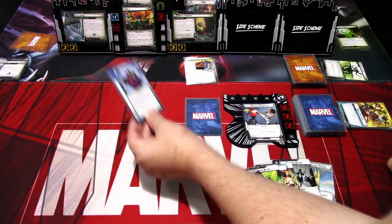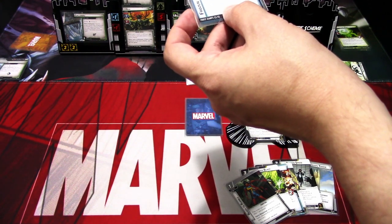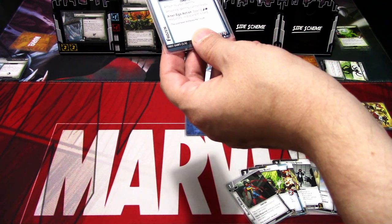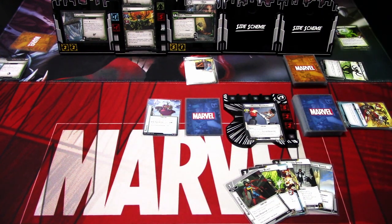The encounter card for this turn is Frozen. Attacks to your identity. Attacks identity — cannot ready. Alter Ego action: spend an energy and physical resource, discard this card. And that is the villain phase. Let's go to the next hero phase.